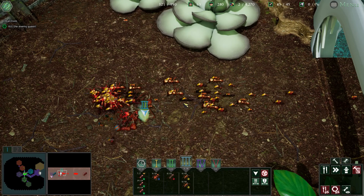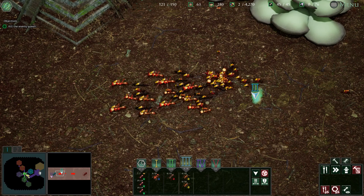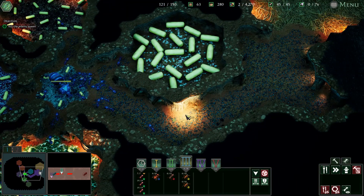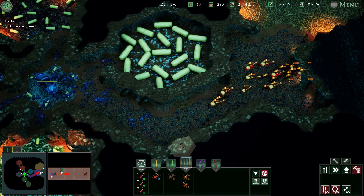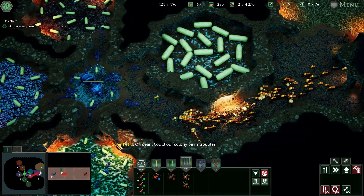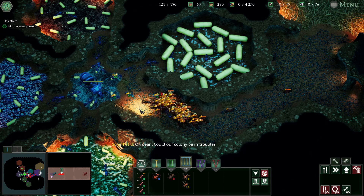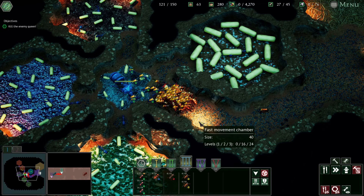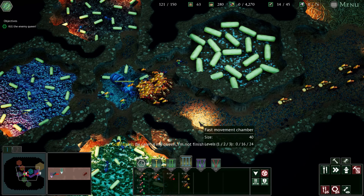What — you guys going to attack me or what? We have the workers. Hopefully the workers can hold them at bay for this last swarm to roll in. Could our colony be in trouble? Now we get to see how well the Royal Guard works. Be careful, my queen — I'm not finished with you yet.